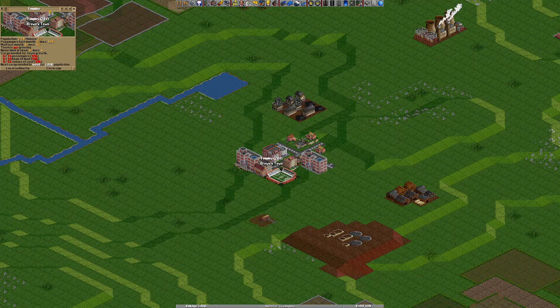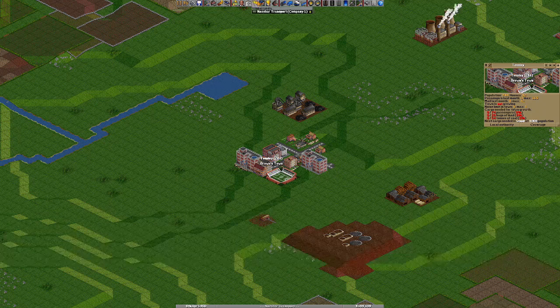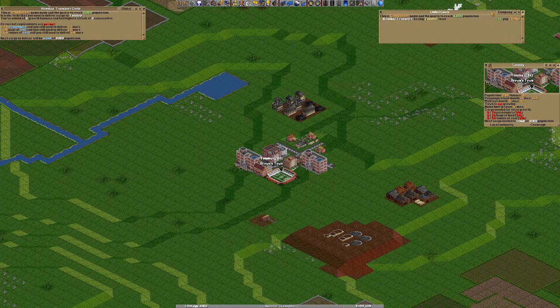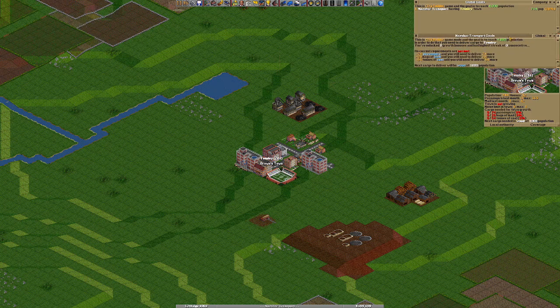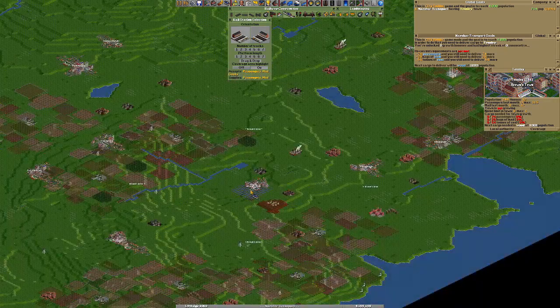I tend to stick these windows about goals very close by so that I have a vision of them. You can pin the windows so that you don't accidentally close them. When you're closing all windows on the screen there is this little pin. And we need, as you can see, 74 passengers, 28 bags of mail and 54 tons of coal each month.